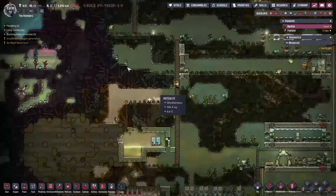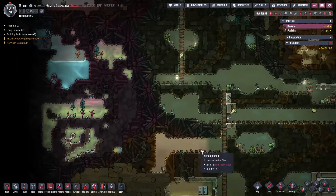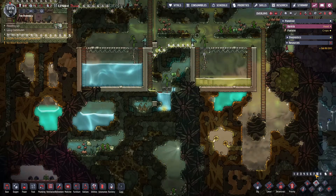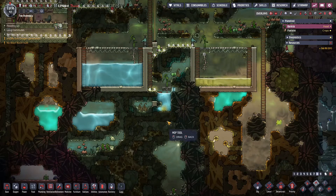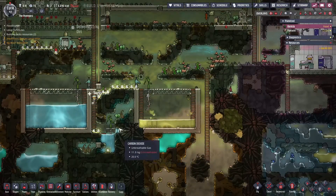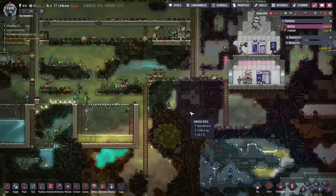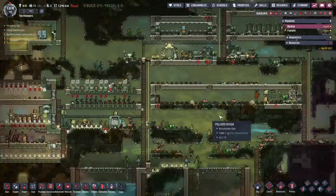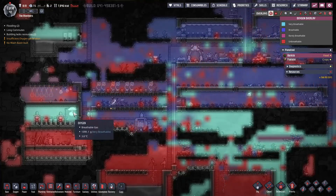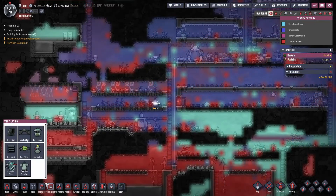We do have a water supply. We've got this up here, and we also have our tank which we filled. Looks like someone made a mess — we can clean that up. This is just temporary water anyway. We need to progress, slowly but surely. This farm is working good as far as oxygen, but we need another one of these to pull out enough. So I guess that's the first thing — let's do that.